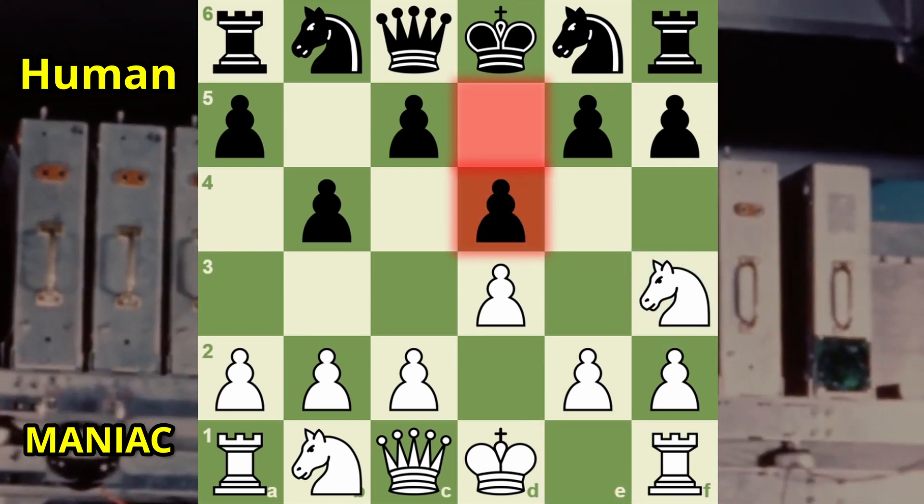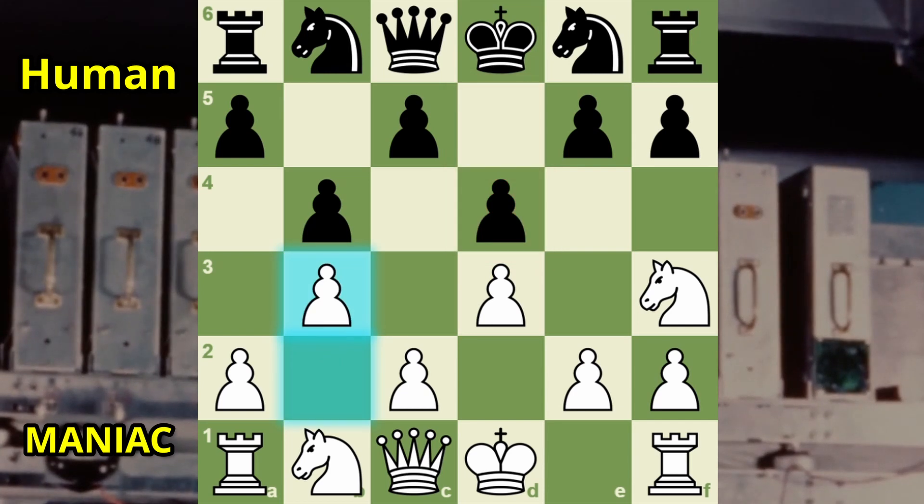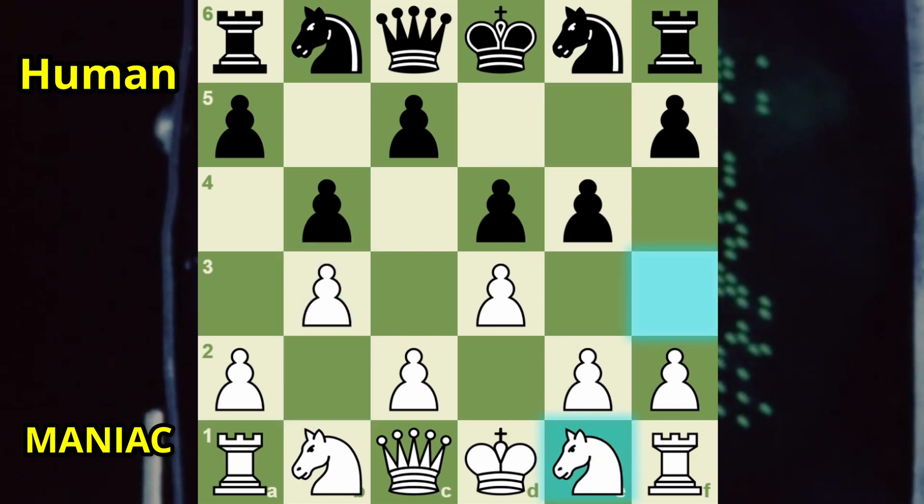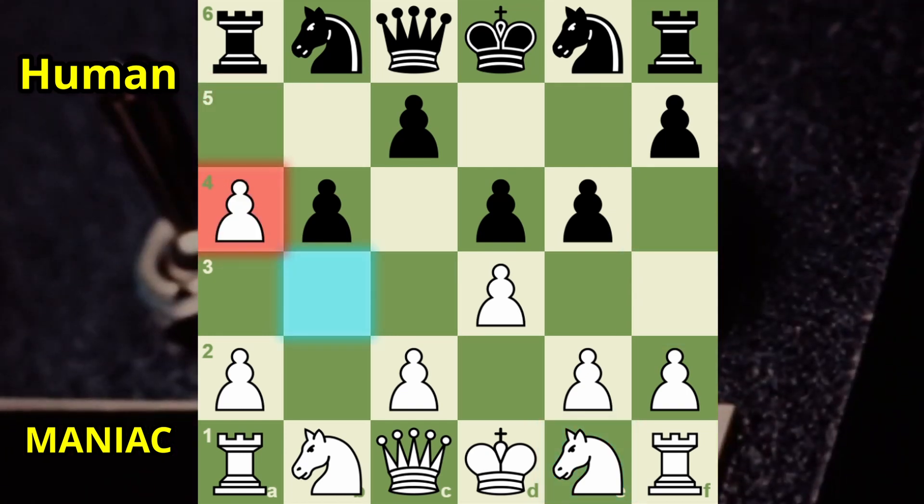I think he's setting up for a game of checkers. White doesn't want to be outdone. Black now decides to attempt a transposition from checkers to the king's gambit. White undevelops the knight — those backwards knight moves can be so hard to find. An aggressive A-pawn. MANIAC takes, admittedly not displaying great positional understanding.